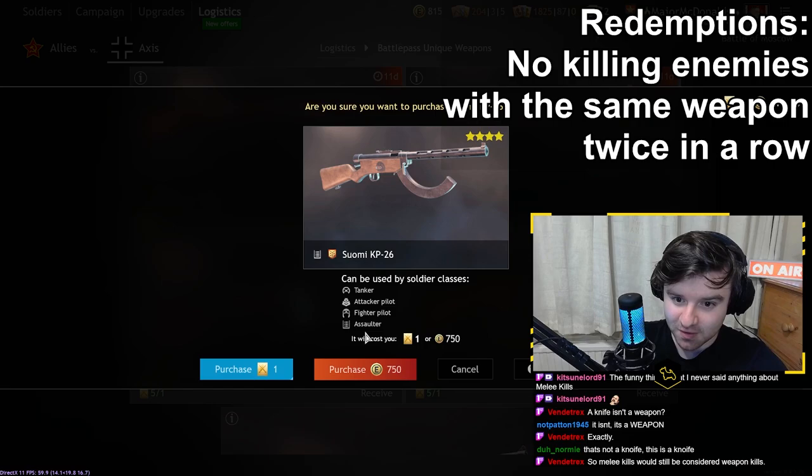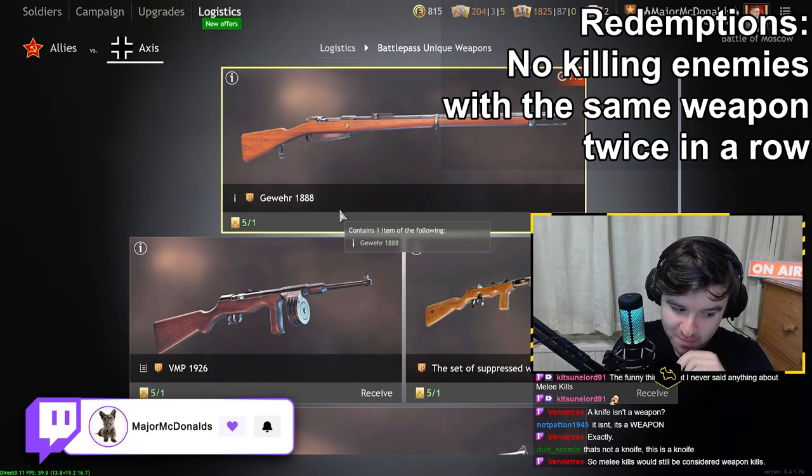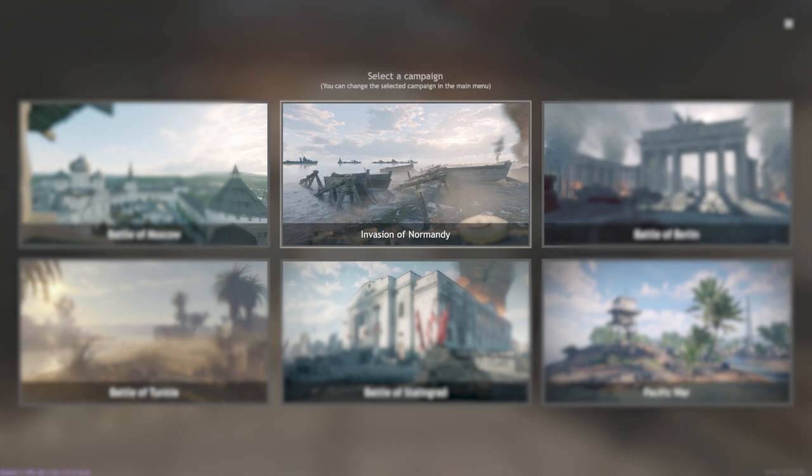To give you some examples, the Suomi KP-26, which I already rated very highly, is only available in the Moscow Axis campaign, which therefore means you can get it three times rather than just once.